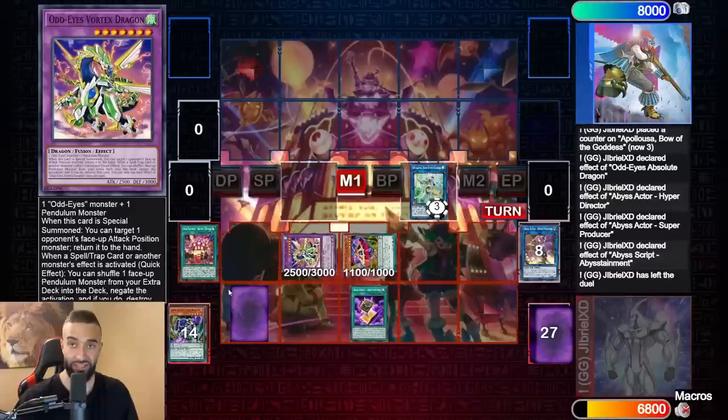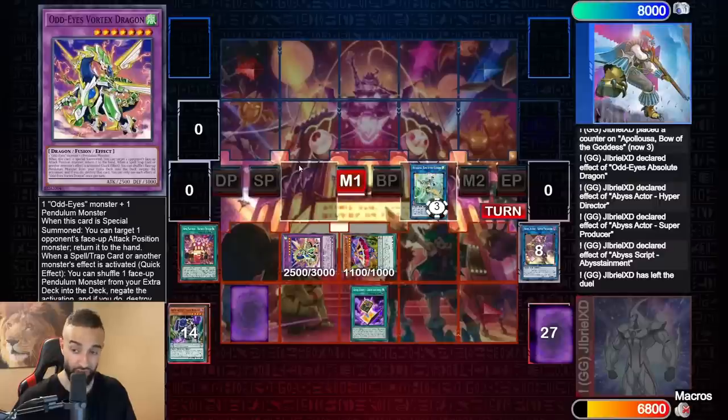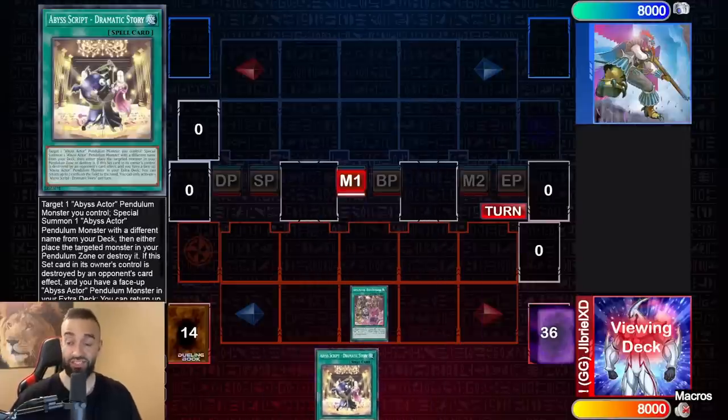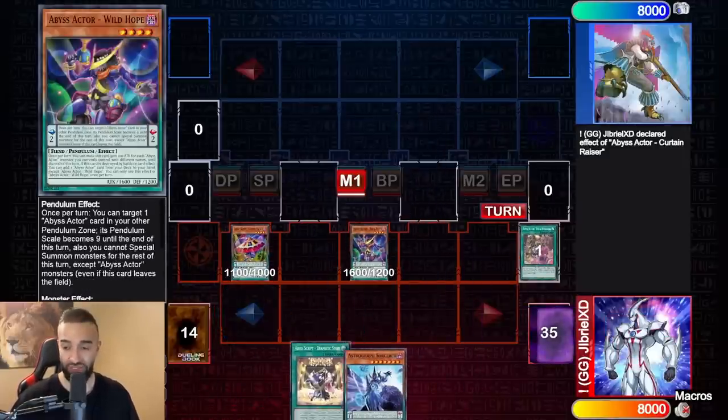You draw five cards and your opponent cannot play. You're drawing into hand traps so it's a draw-five combo that has a bunch of negates. Your opponent is actually going to cry. You can sauce on your opponent with Abyss Actors. The last combo tutorial I'll show you is a three card combo.